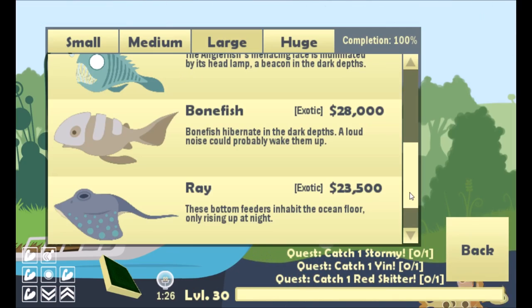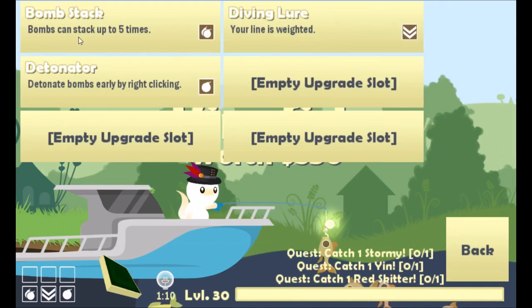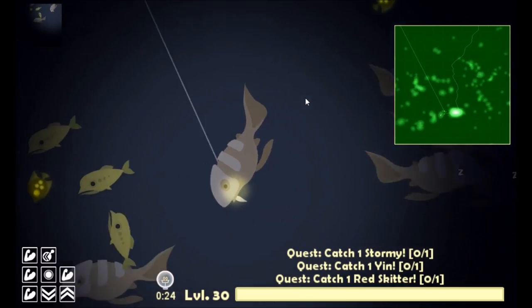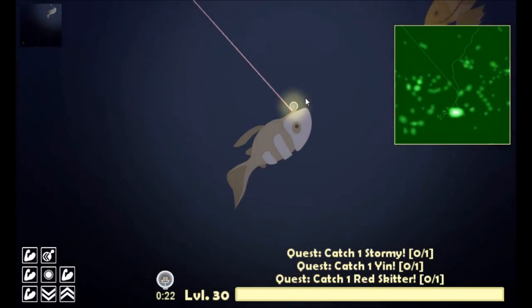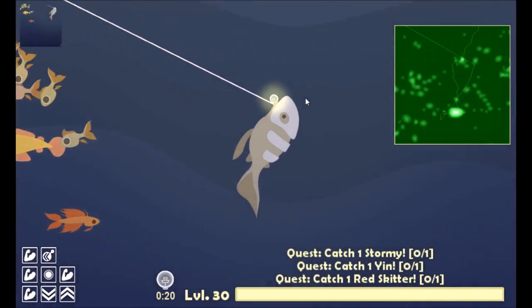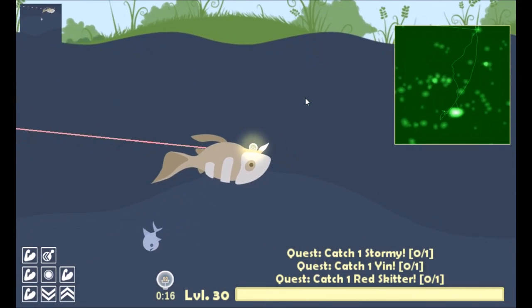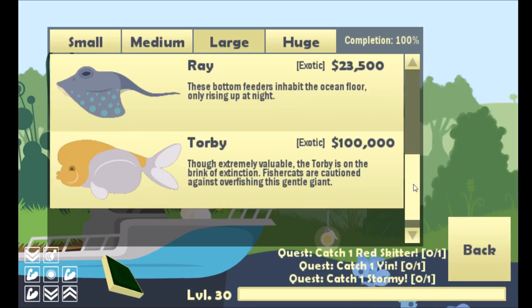The bonefish is actually kind of difficult to catch. I recommend using bomb stacks and detonators — all you have to do is blow up a bomb near the bonefish. That'll wake them up and they'll be able to hook onto your bait. Catching them is a bit difficult, but it shouldn't be impossible.